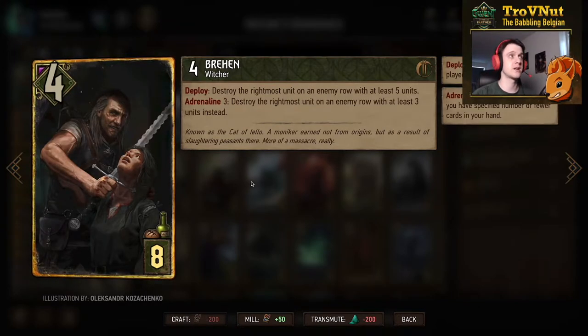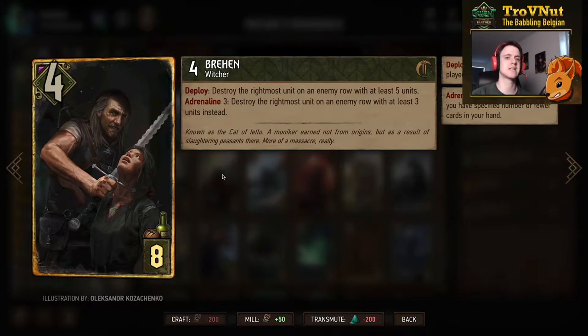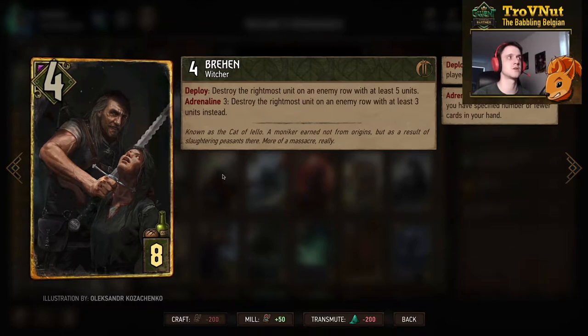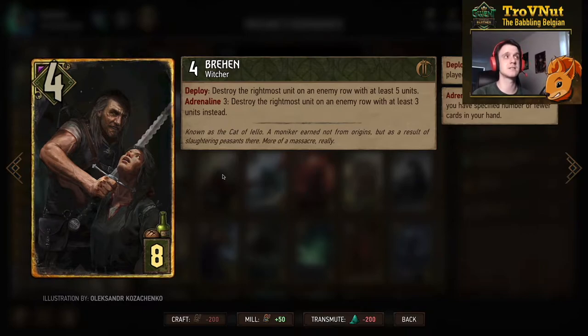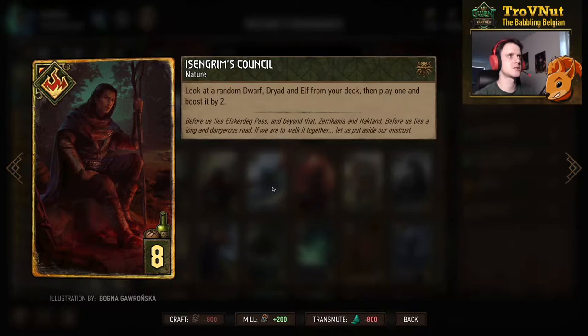Then Bran — 4 power for 8 provisions — one of our tall removal cards. You destroy the rightmost unit on an enemy row with at least 5 units; on Adrenaline 3 that row only needs to have 3 units. If your opponent doesn't expect this card, they often put units on the rightmost side of the board. More importantly, many decks run Sunset Wanderers, which automatically go to the rightmost side of a random row at end of turn — making them a tall card stuck on the right side — so Bran is basically a hard counter to Sunset Wanderers.